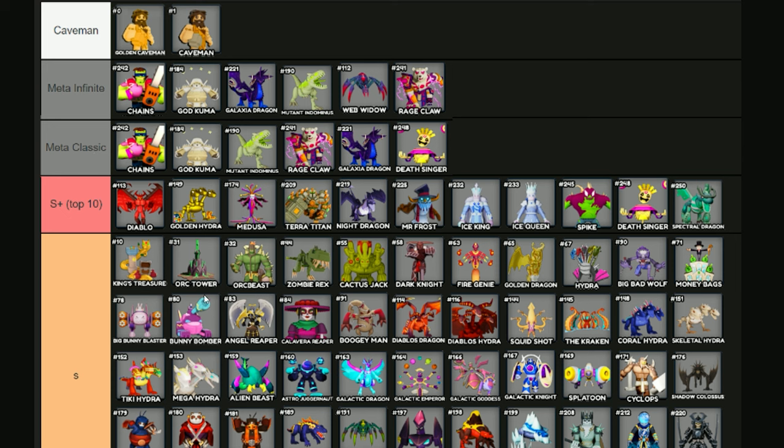Notice that the towers are almost identical for both modes: you have Chains for both, God Kuma for both, Mutant and Dominus for both, Galaxia Dragon for both, Rage Claw for both. The slight difference is Web Widow versus Death Singer.